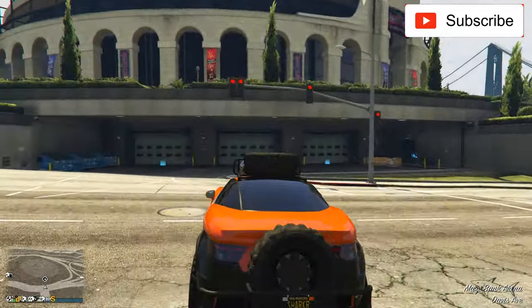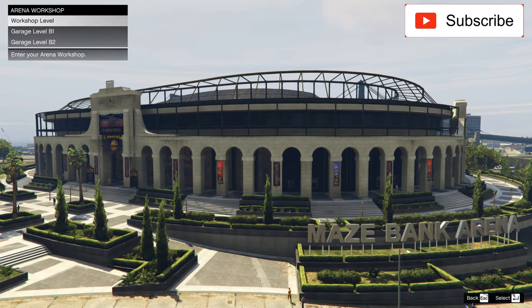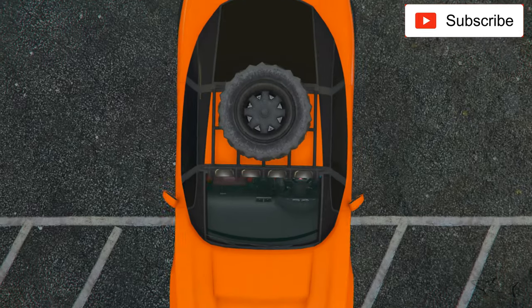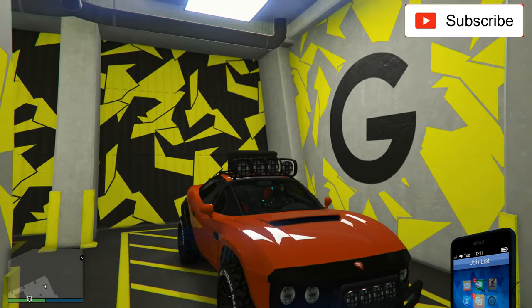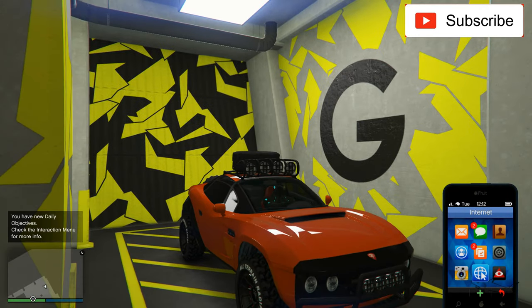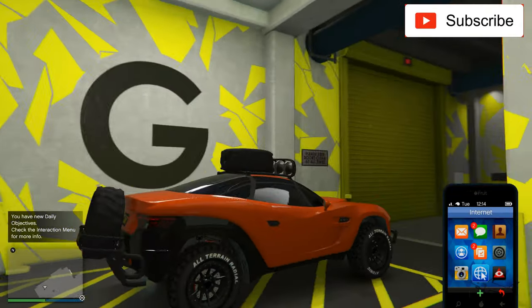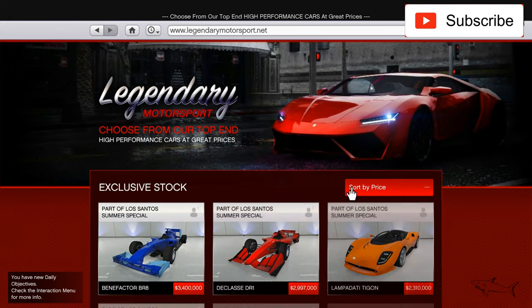Hello everyone, welcome to another video. As I promised, in this video I will do the clean version of the Brawler. As you already know, this car is on the podium vehicle at the casino, so if you want to win it you have to go to the casino and try to win it. You have a few more rounds before this expires and a new car will be added.